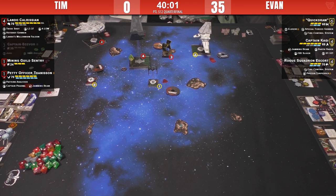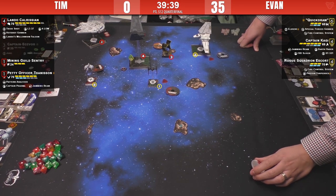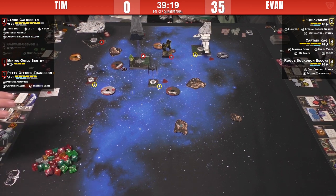Good positional awareness from Tim. Lando really has to turn around and get back into the game as quickly as possible. Tim's trying to get as many guns onto Kagi as possible. Evan could do something similar with the shuttle — do a white maneuver, stay stressed, and try to get a gun on target versus bumping. But Quickdraw is now being stressed because of Captain Phasma, and because the shuttle is not in arc, he was not tractored. Tim decides not to go all in on Kagi, instead seeing an opportunity to potentially take out Quickdraw.